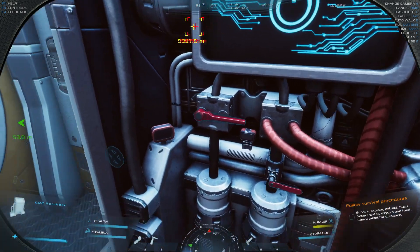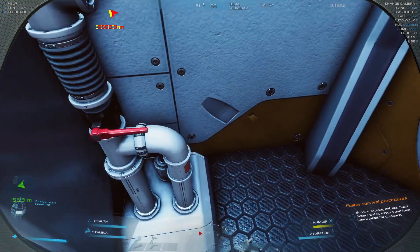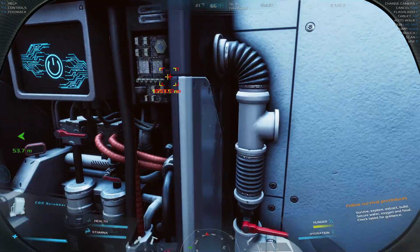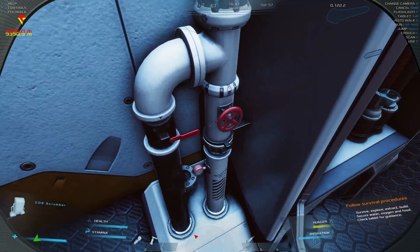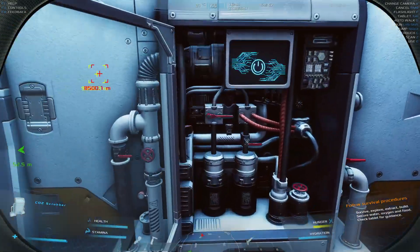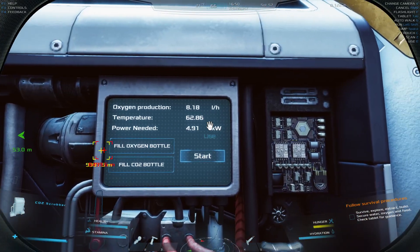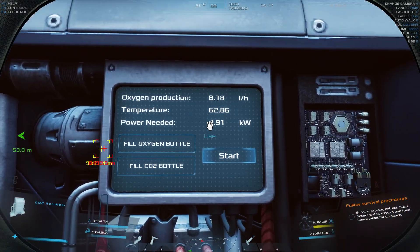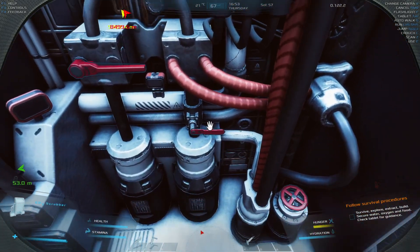Once you've done that you can play about with these knobs. There are two levers and two twisty ones — this one you can't interact with, this one you can't interact with, but there are two twisties and two levers. As you start to play about with these you'll see the difference — the temperature goes down but the power need goes up.